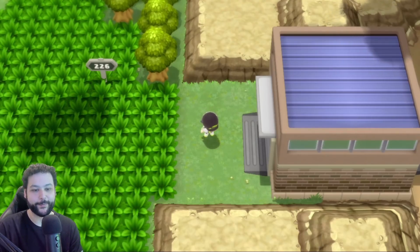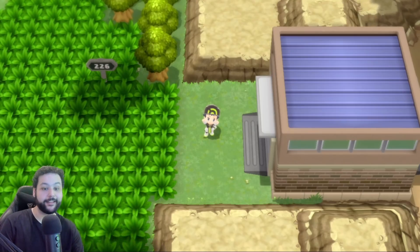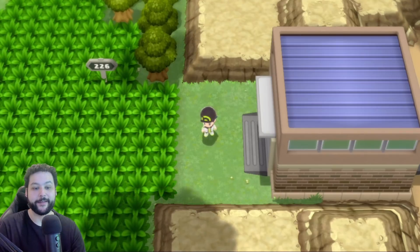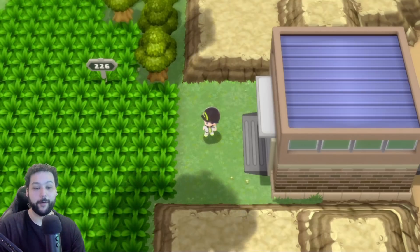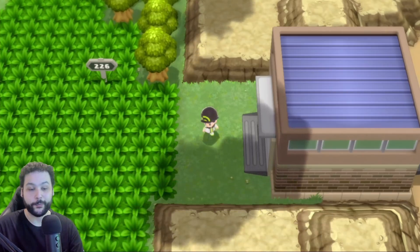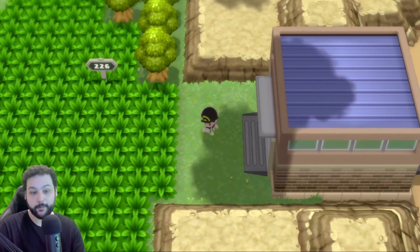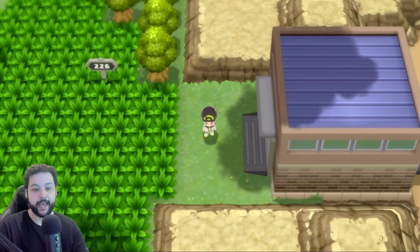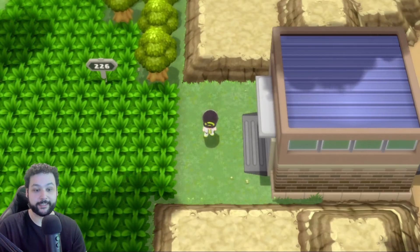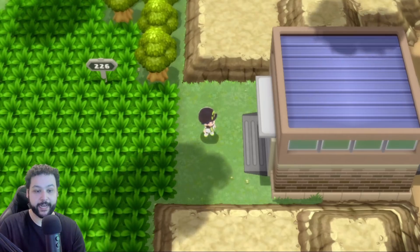What is up YouTube, welcome to Panthro Games. Here we are once again with another duplication glitch for Brilliant Diamond and Shining Pearl. There is a new, better, and much faster method with way less glitches — no wild encounters, no bad eggs at all. This is super clean, super simple, and you can literally clone entire boxes of Pokemon. This will be a super simple tutorial on how to clone entire boxes of Pokemon with items in Brilliant Diamond and Shining Pearl.